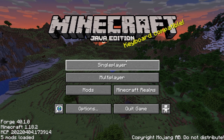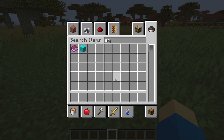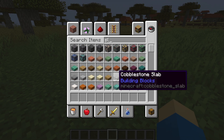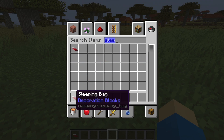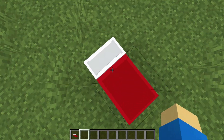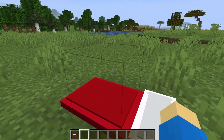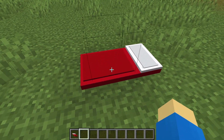I've booted up Minecraft and joined the world. Now the moment of truth — I have the aqua block I created as a joke, and the sleeping bag. It actually does work! Oh my god, that's insane! I'm gonna mess with the collision a little bit, definitely.